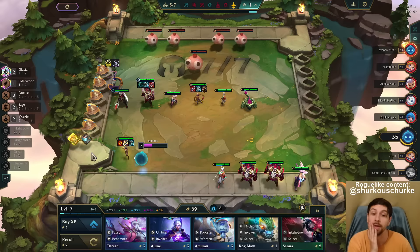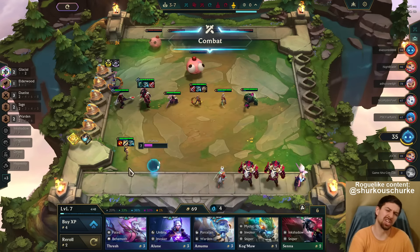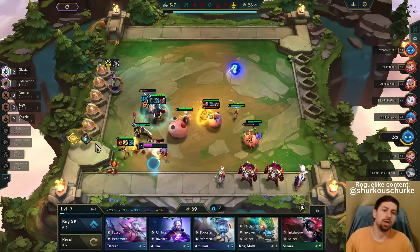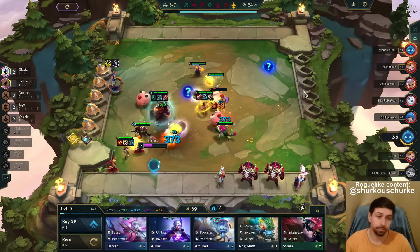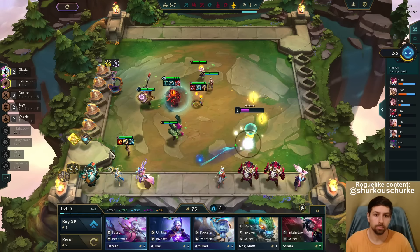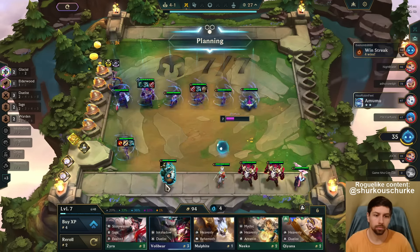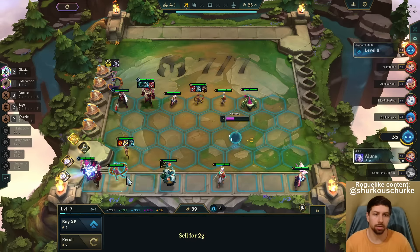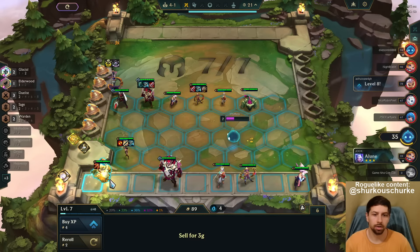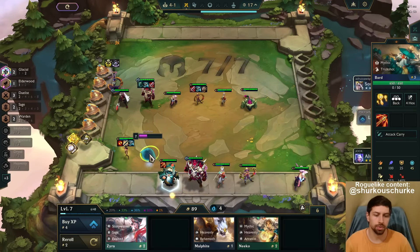We go Static Shiv on Irelia as well — she's gonna apply it very often. Or we go Static Shiv on Tristana and go for a proper item on Irelia — yeah, that makes more sense. Hurricane on Irelia? Could go double Hurricane and then someone else with the item.